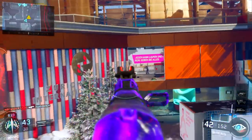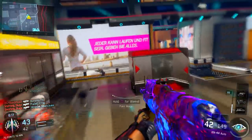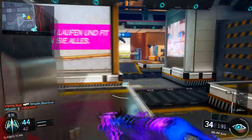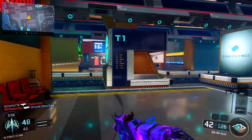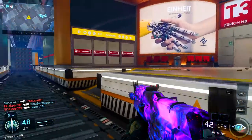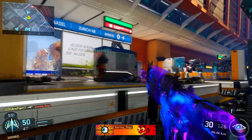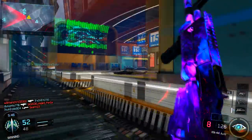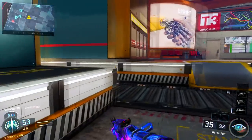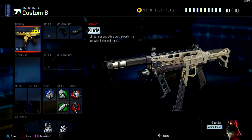For this class setup, since the suppressor has been buffed, there are certain weapons in this game where you can run a suppressor. Two of them are the Kuda and the VMP. The Kuda is a lot better with the suppressor than the VMP because the VMP recoil is a little too jumpy. But if you're on a closed map you can definitely go for the suppressor on the VMP — I've gotten a nuclear already with a VMP suppressed. Just watch out for long engagements with the VMP, whereas the Kuda can handle medium to sometimes long range with the suppressor.